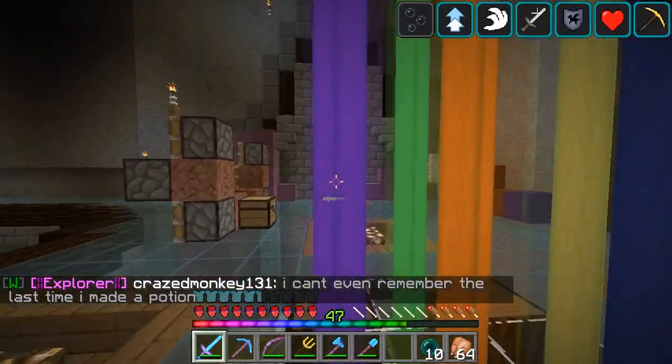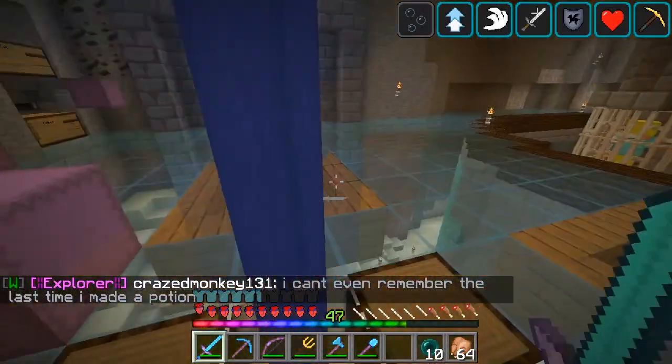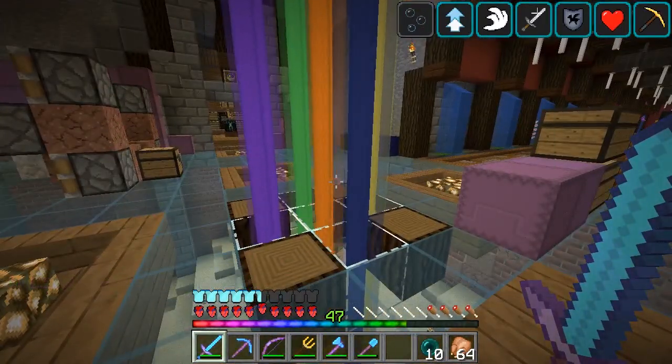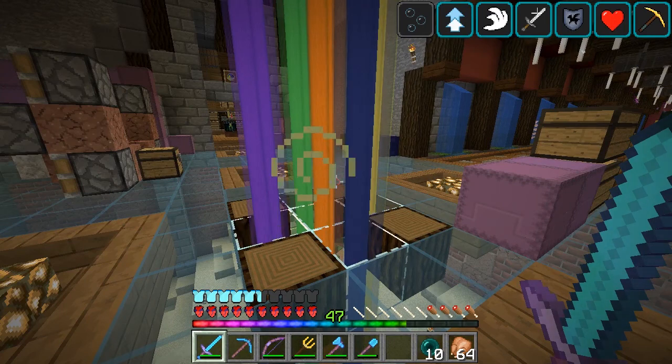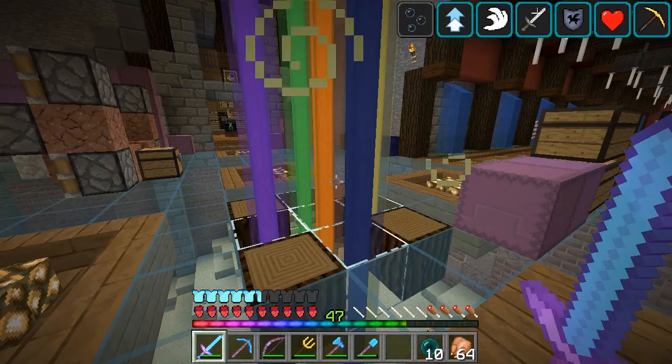Each person has a color — this is Endy's, this is Sloth, this is Damo, this is mine, and this is Slayer. Trip doesn't have one because there's only five, and he was the only one that wasn't online during the day that we got these beacons.